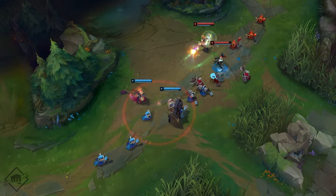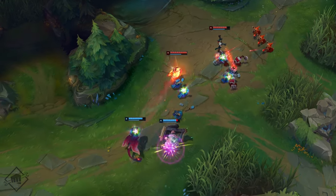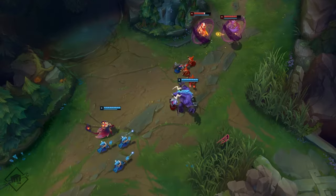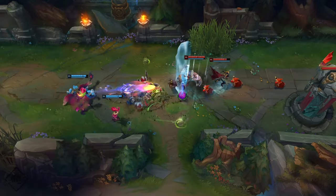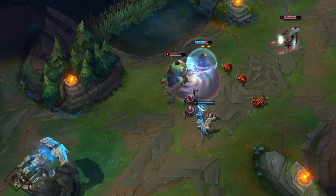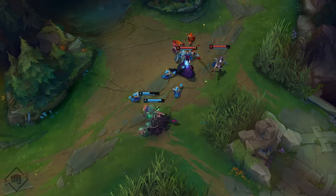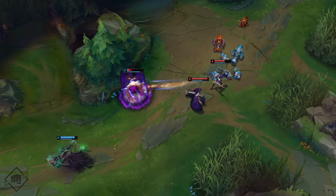Smolder's Dragon Practice stacks are the fuel for turning this glowing ember into a roaring blaze. He needs to farm safely in the early game to stack his passive and improve his Q before he's ready to take on the world. That means he'll need a more lane-dominant support looking out for him while he grows big and strong. Champions who can zone opponents off will make great lane partners for this little kiddo. On the other hand, he may struggle against lane bullies who can force him to retreat and lose out on stacks.